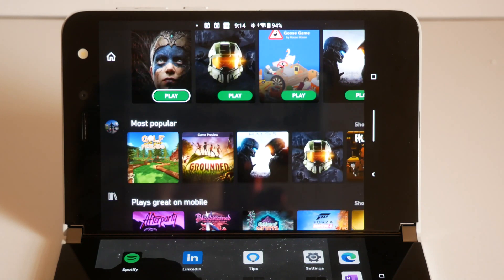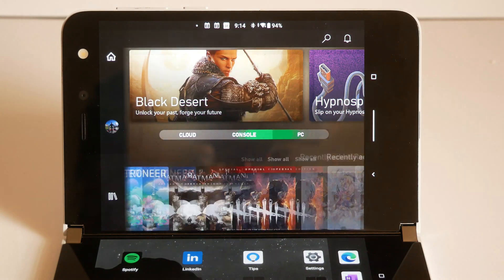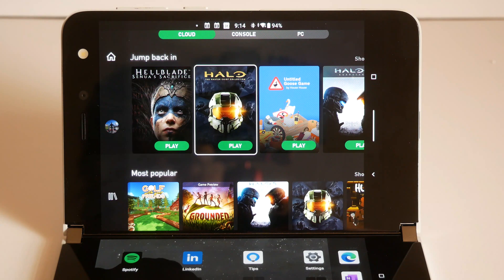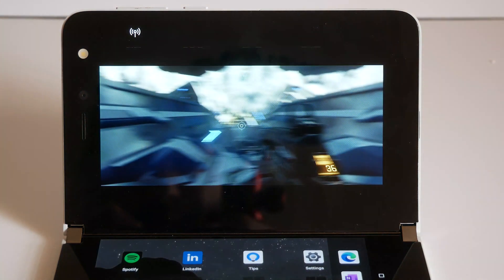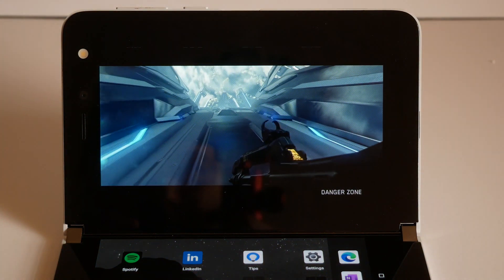So this is the new Game Pass app and we have tons of games in here. You can choose console, PC, and cloud. The cloud games we can play right here on an Android phone or the Surface Duo, which is what we have here. It doesn't look like it fits to the screen properly, as the 'Show All' button just says 'Show.' Now we have Halo 5 in Legendary mode — we'll be fine.